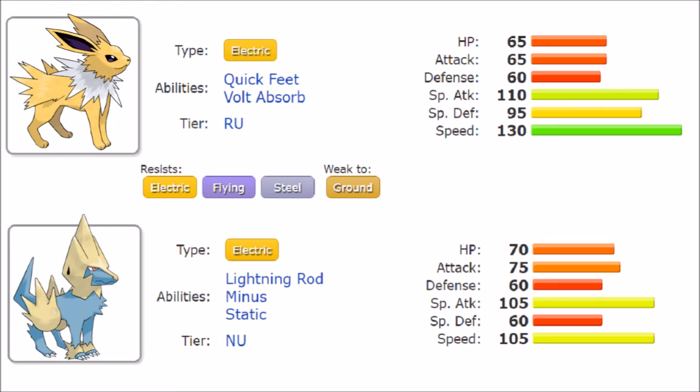What they share includes Mud Slap — worth mentioning because as a C move it becomes a 100 base power Special Attack ground move, which is pretty scary. They also both have Signal Beam and Magnet Rise, and are most famous for their Thunderbolt and Volt Switch usage. These shared moves are the relevant common ground before getting more specific.